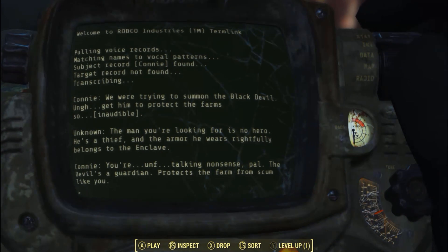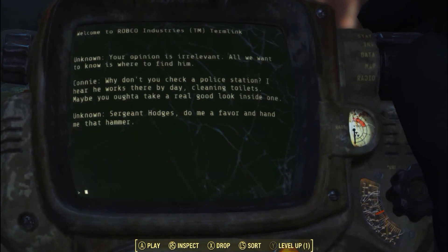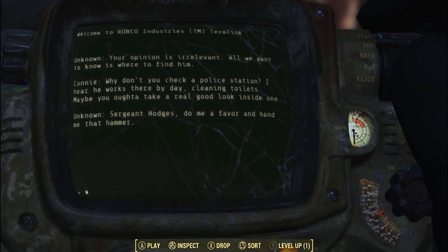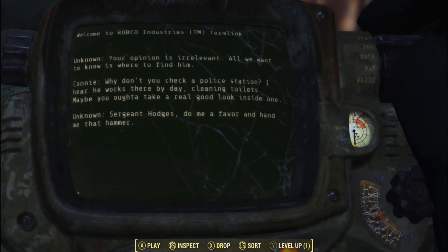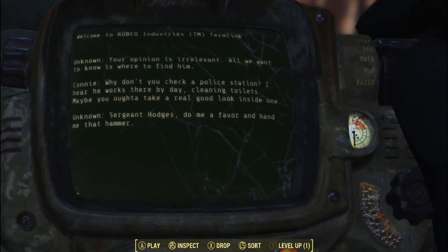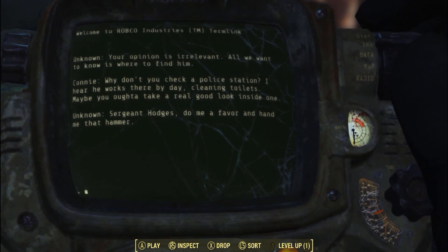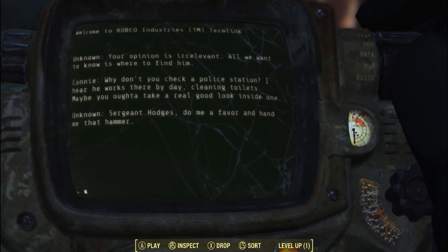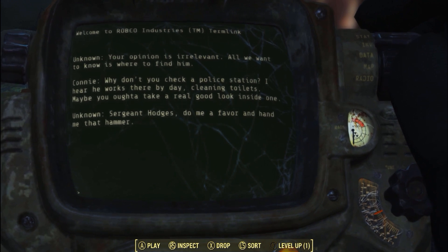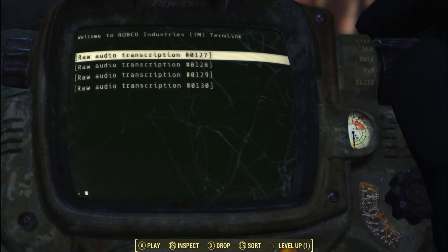This is a cool way of laying out this bit of text. Another unknown voice: 'All we want to know is where you find him.' Someone says: 'Check the police station — I hear he works there by day.' Then: 'Sergeant, do me a favour and hand me a hammer.' A bit of advanced interrogation there — he's going to break his kneecaps, possibly with a hammer. Bit harsh.